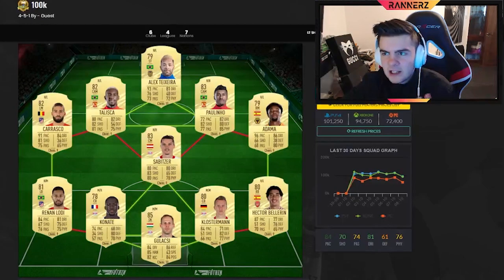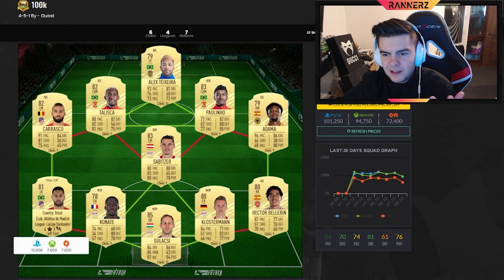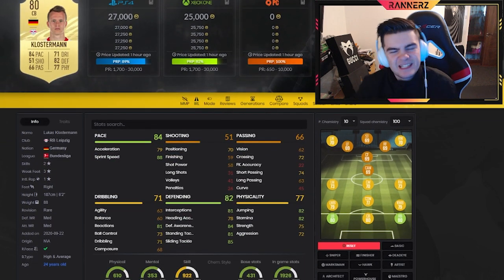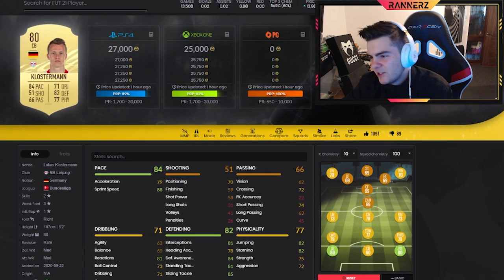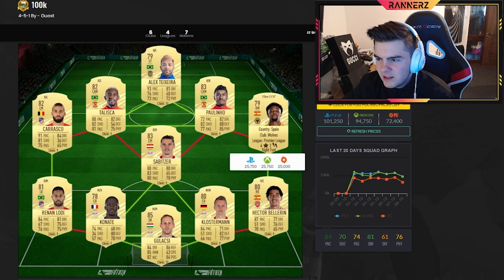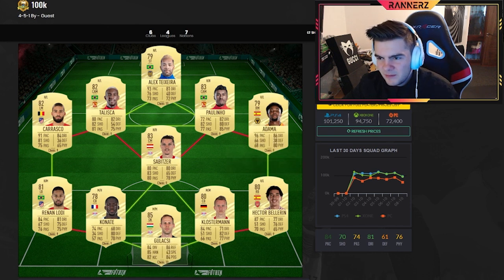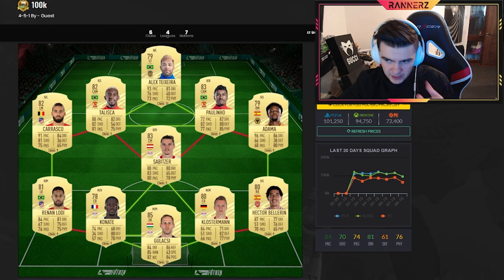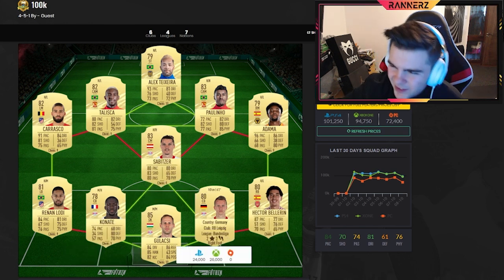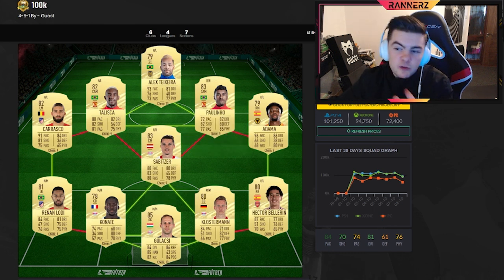Compare Carrasco to Lucas — pretty similar stats, slightly better shooting, fair dribbling — but Carrasco is way cheaper because he's not in the Premier League. You just can't be using Premier League players right now if you want value. Klostermann at center back — 88 sprint speed, good stamina, good strength, good defense, just a beast. Line up 4-3-1 in game: Adama on the right, Carrasco at striker, Texera on the left, Sabit at CAM, Pelina as your defensive CDM on stay-back, Bellerin as balanced, and fullbacks on stay-back.